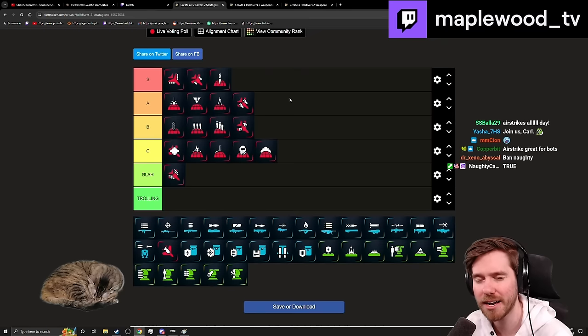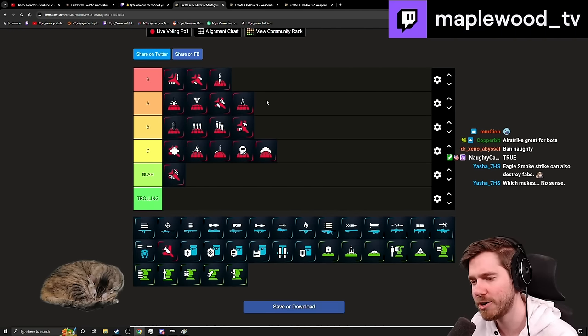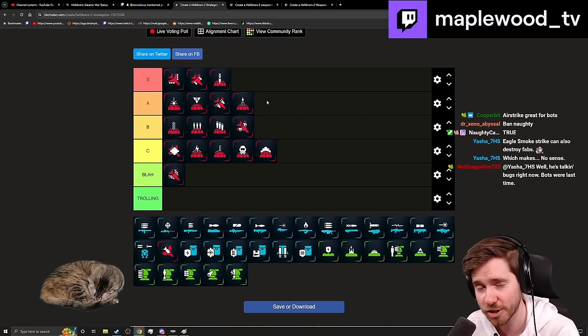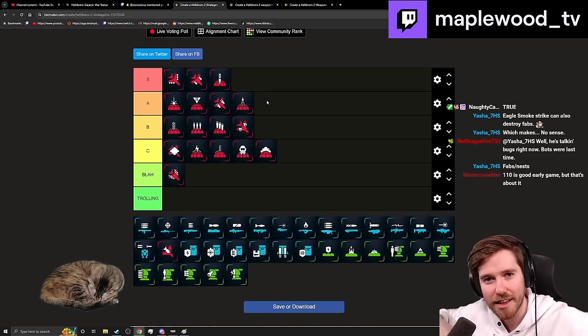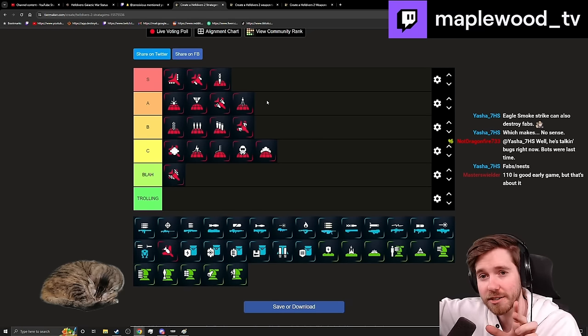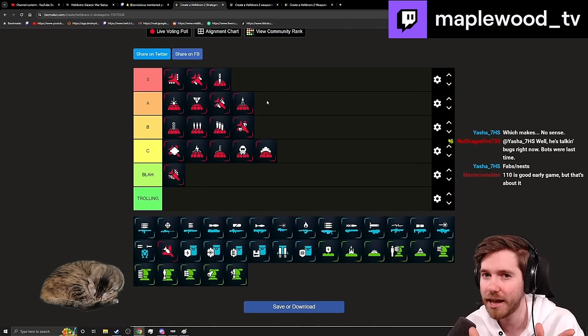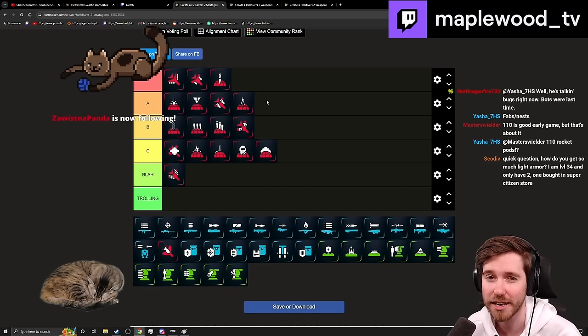The 110mm Rocket Barrage is an A-minus — fairly good at killing things, but there are inconsistency issues. It comes from behind at a 45-degree angle and picks a target within a radius. For a Charger, make sure it's not charging at you. For a Bile Titan, because the spread is so wide, if the Bile Titan is facing you a lot of missiles will miss. You want to be perpendicular to it so the rockets land more reliably. Straight-on is quite ineffective most of the time.